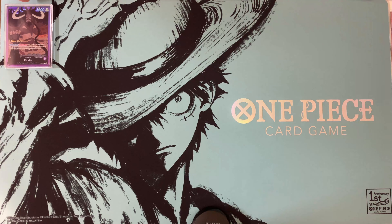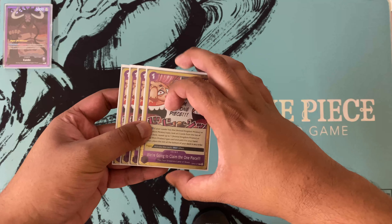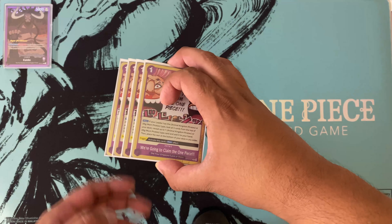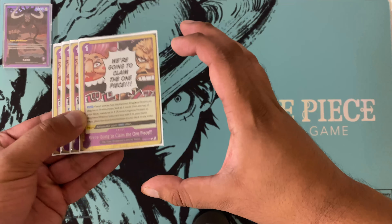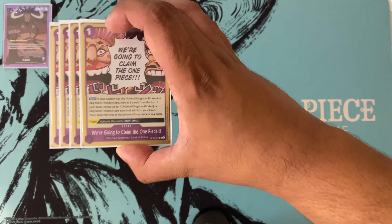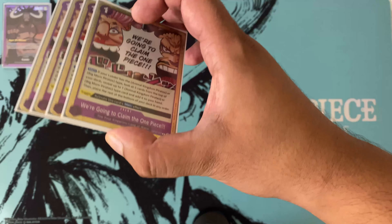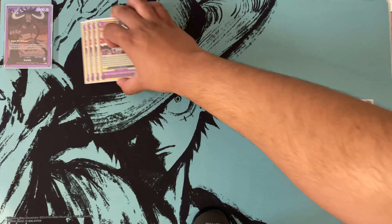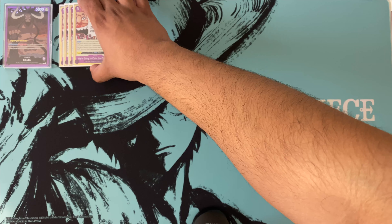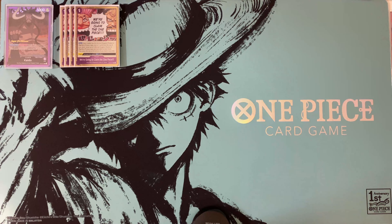It's much better to build a well-rounded Kaido deck that actually plays the game and uses the leader ability as a backup. The fact that you can use it every single turn is pretty crazy, and towards the end of the game with Black Maria you'll be able to pull off some really obnoxious plays that put your opponent in a bind. Let's start with the obvious picks — everybody said back in set one that if Kaido had a searcher it would have been the best deck, and we finally got it.